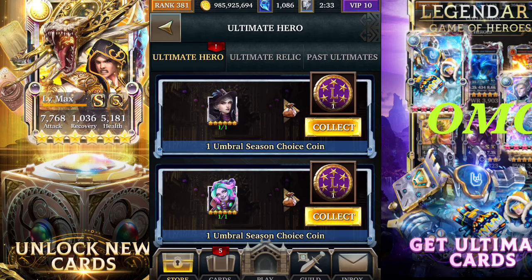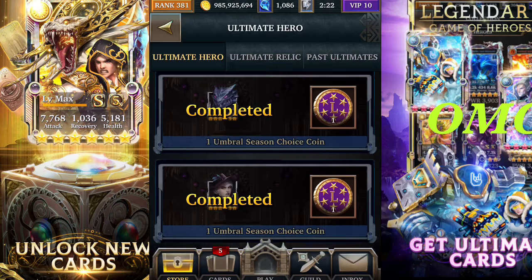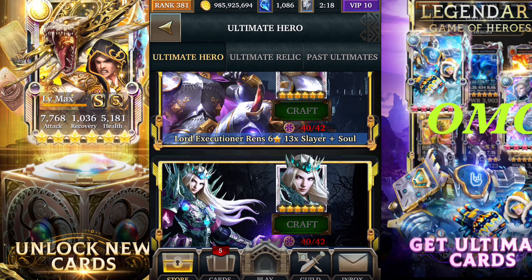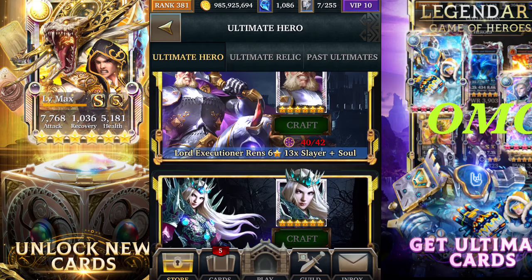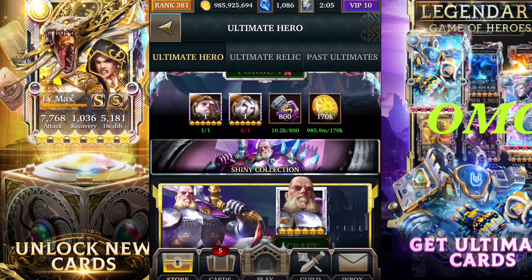I haven't got any more gems. Let's collect our season coins — about three extra season coins to collect. Hopefully this week the event is going to be quite good. We just need two more season coins to actually be able to craft the ultra rare, so that's not bad.